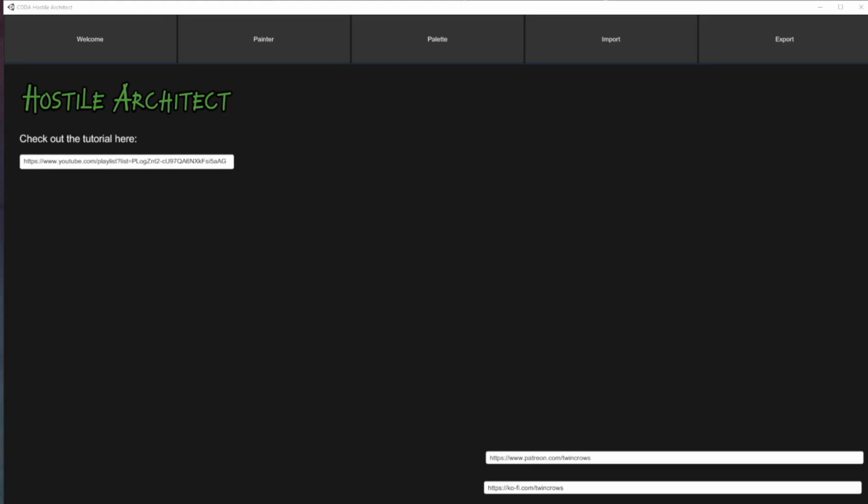Welcome to this beginner's tutorial of Hostile Architect, a location building app for Cataclysm: Dark Days Ahead.